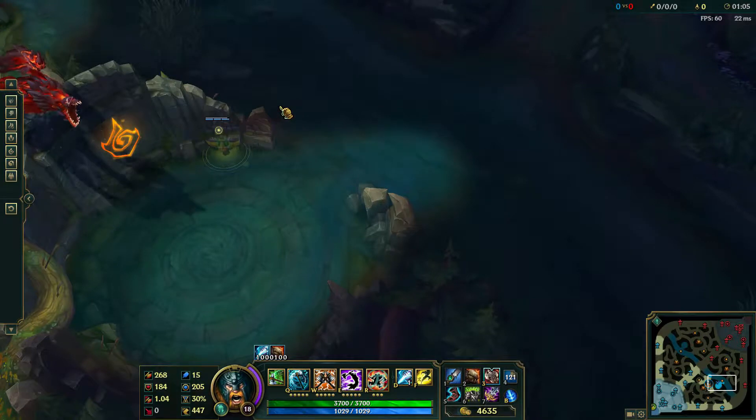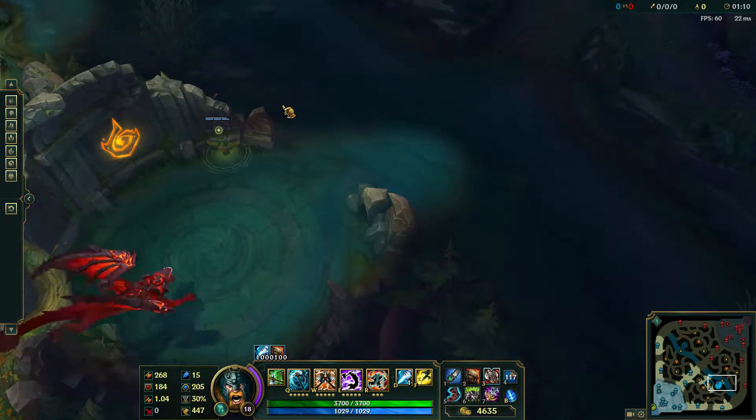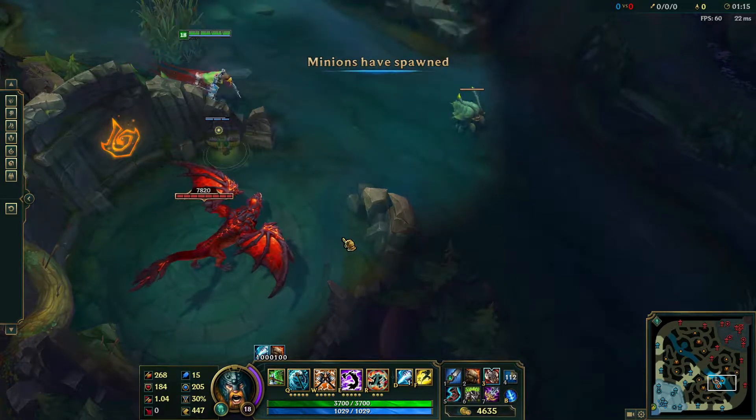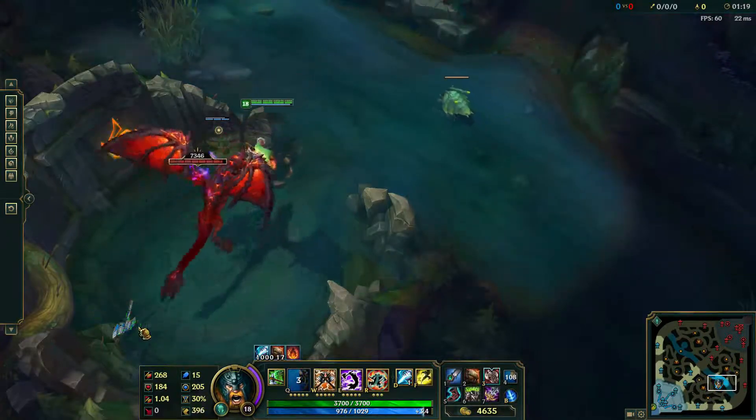First, we'll talk about the Dragon — or Dragons — as there are multiple kinds, each with different benefits. However, which Dragon you'll encounter is different every time, as it runs on a random spawn rate, so you can see the same Dragon over and over, or each one separately.